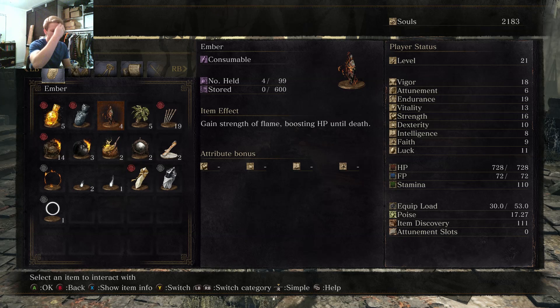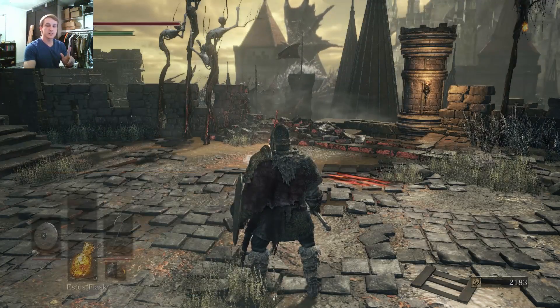It's kind of like the items in the second one — Humanities? Humanities only made you human, but you had to be human to call other people to your game.